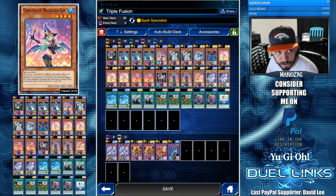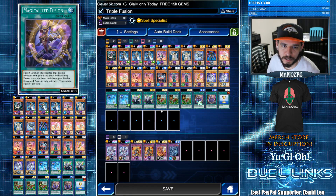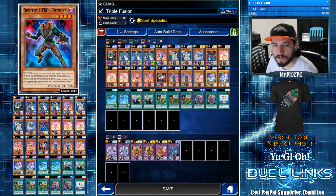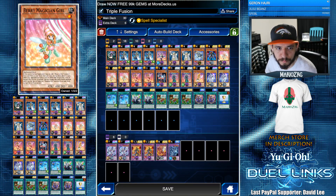Three Invoker, one Chocolate Magician Girl, two Lila for the back row, and one Keeper of the Dragon Magic. He can search any of your fusions, so opening up with this card is crazy, but unfortunately I only have the one. Destin here just to stall a little bit against decks that run big monsters such as Blue Eyes.